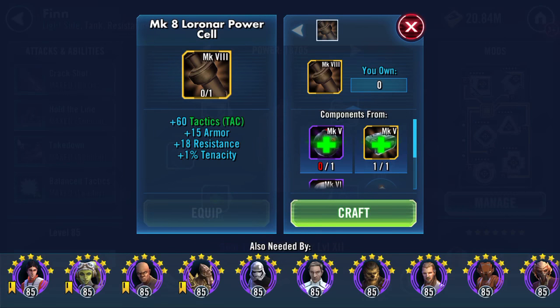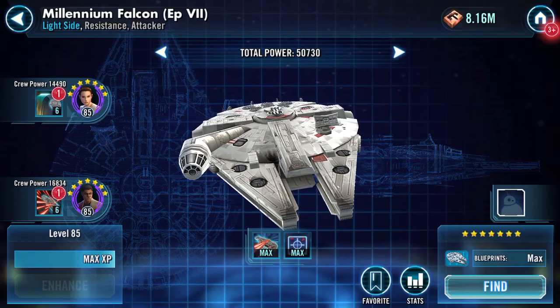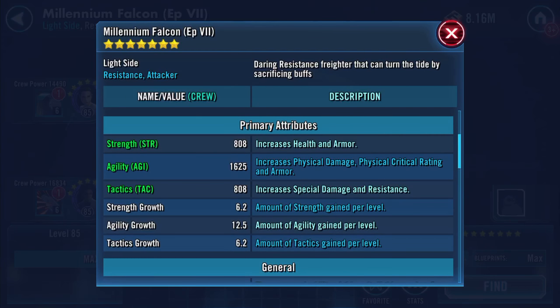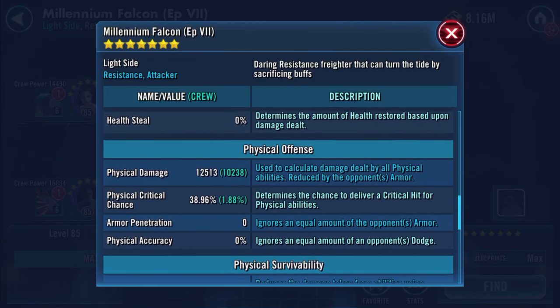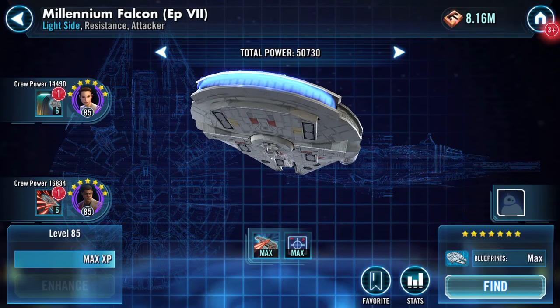I'm going to give Finn the Mark 8 Lauren power cell, which will then leave me looking for one gold ball and 35 Mark 4 back-to-basics. This is more for the ship than the character, although it will enhance the character too. The ship currently has 71,924 health, 19,126 protection - that's about 91k total - 152 speed, and 12,513 physical damage.